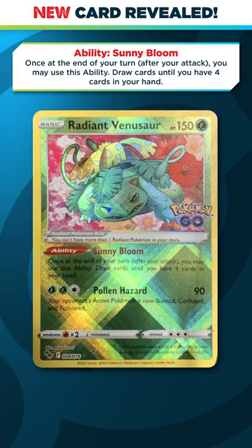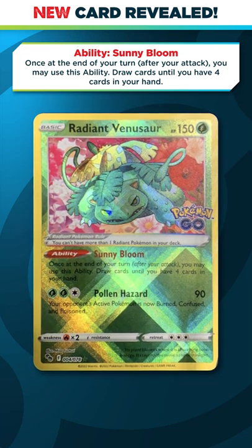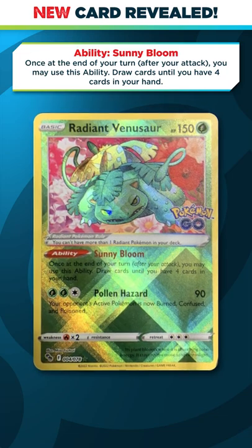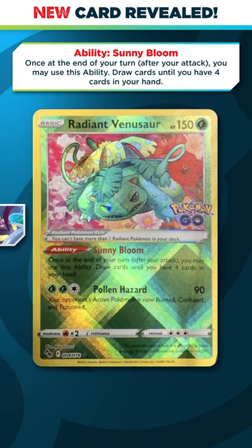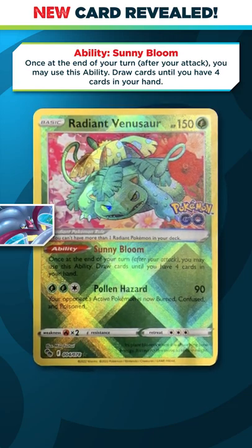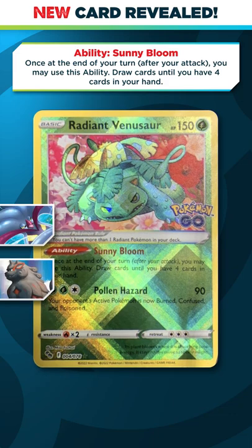There are certain types of decks out there that would like this. The biggest example is going to be decks that have you shuffle or discard cards from your hand whenever you attack, so think like the Rapid Strike Malamar deck. Or looking a little bit further down the road, this also could pair very nicely with the upcoming Hisuian Arcanine.